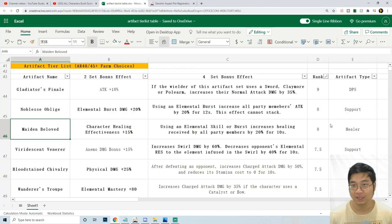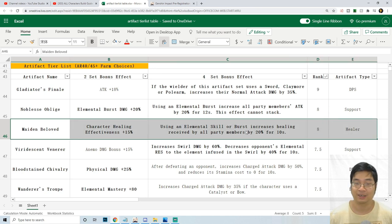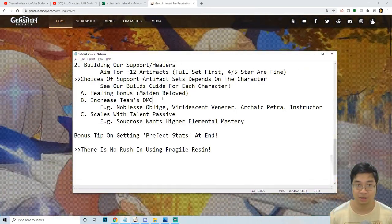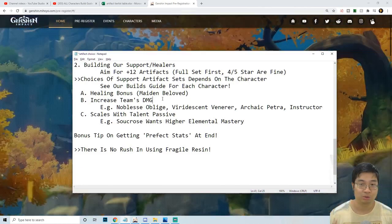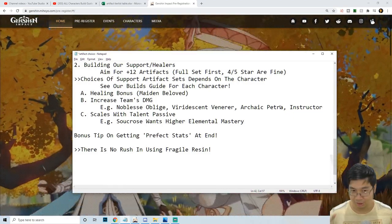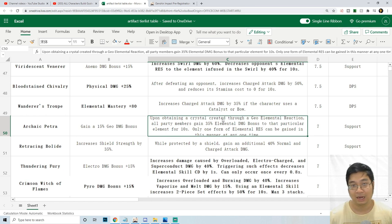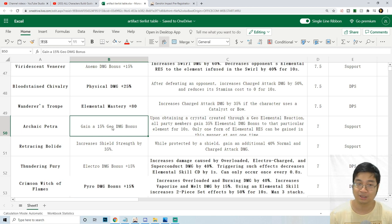The Maiden Beloved stands out as one of the only healer artifact sets available in patch 1.0 — you may see more in the future. For support characters that control enemies like Venti and Sucrose, or boost damage like Bennett, consider different sets. The Archaic Petra lets you crystallize an element, giving everyone on the party a 35% increase in that elemental damage — for example, a pyro crystallized shield gives 35% increased pyro damage to the whole team for 10 seconds, making geo characters viable as support.